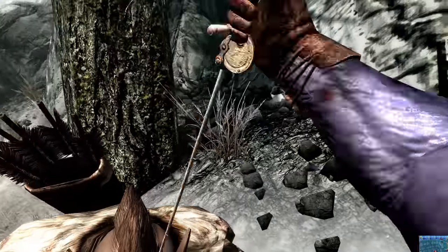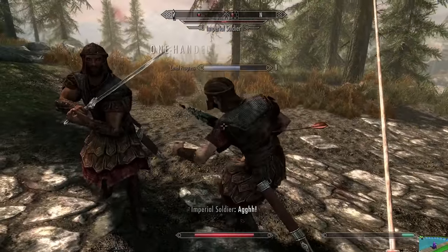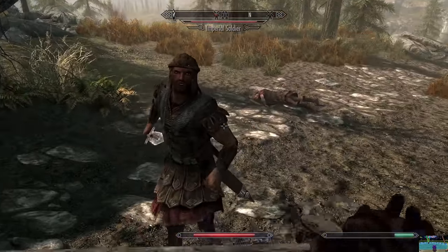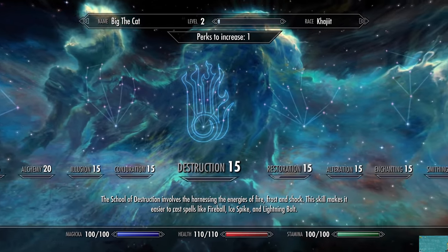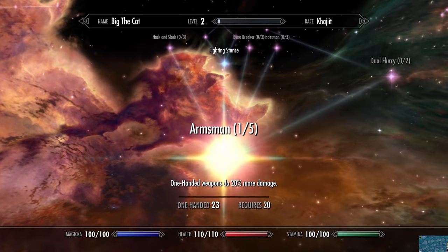After I stab the last bandit through the back of the head, I begin to make my way for Whiterun. I end up getting into a scuffle with a few Imperials on the way, but it honestly wasn't that bad. I was able to just stay on the defensive for most of the fight and slowly whittle them down over time. On the bright side, after this encounter I managed to level up, and could now increase the damage of the fishing rod from three to four. I'm sure this will make all the difference in the world.